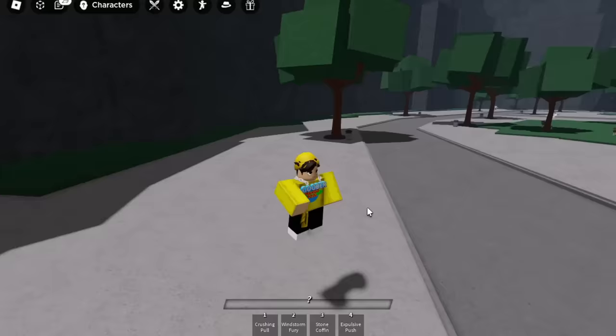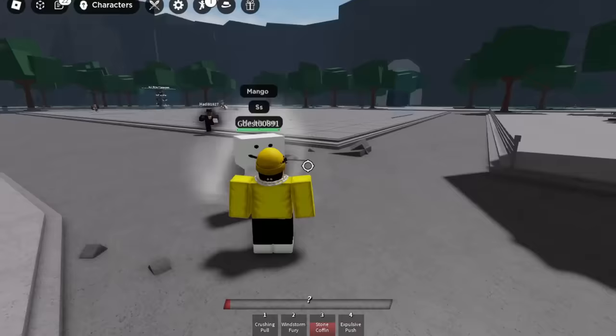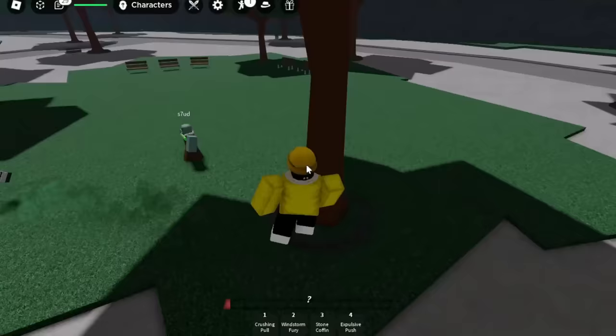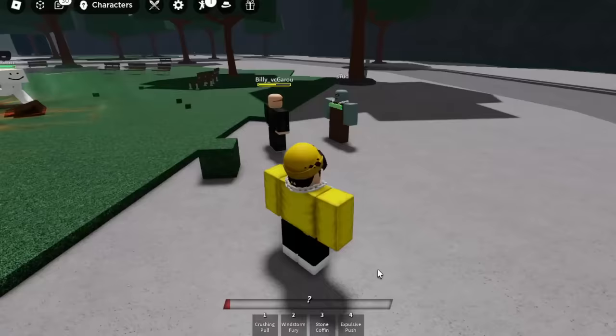Now let's try out the new moves. Stone Coffin is basically just Stone Grave renamed. I haven't tried Explosive Push yet — when I click it, the move doesn't even work right now. I'm gonna get Stud in the server to see if he can use it, in case it's just my account glitch. Stud's here — yo, I can't believe they accidentally updated the strongest battlegrounds! Stud also can't use the Explosive Push move though.